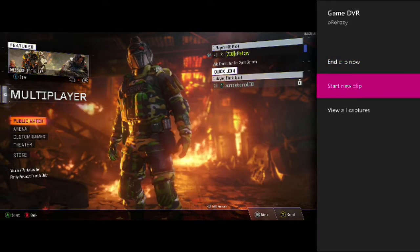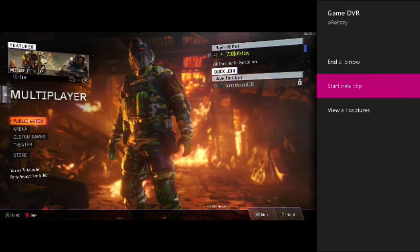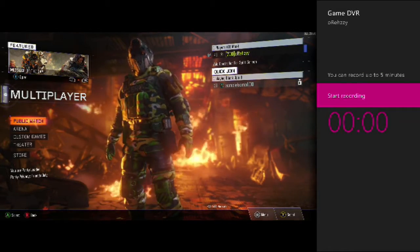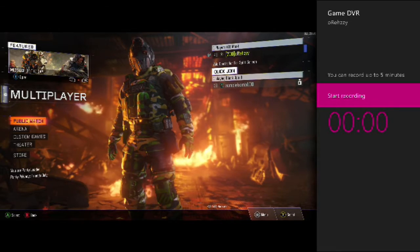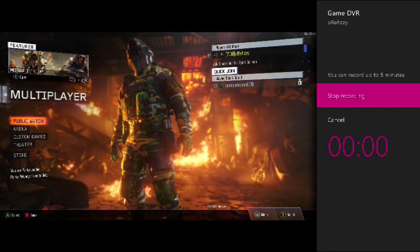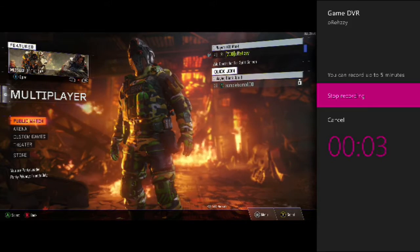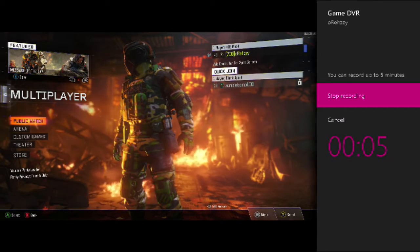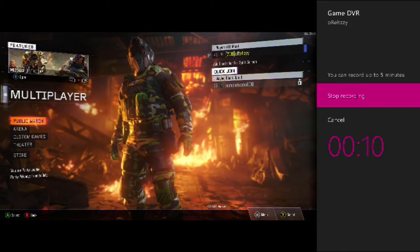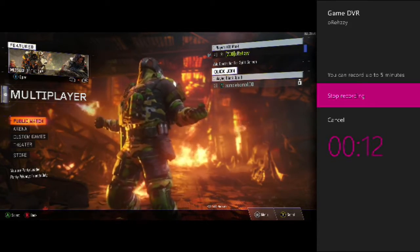Then you have your options here. Obviously you're going to do 'Start a New Clip.' The problem with this is you can only record five minutes. But if you snap it, you can record up to like — I know someone said like four hours. If you do that, you understand that you have to go to Upload Studio and do all your editing.